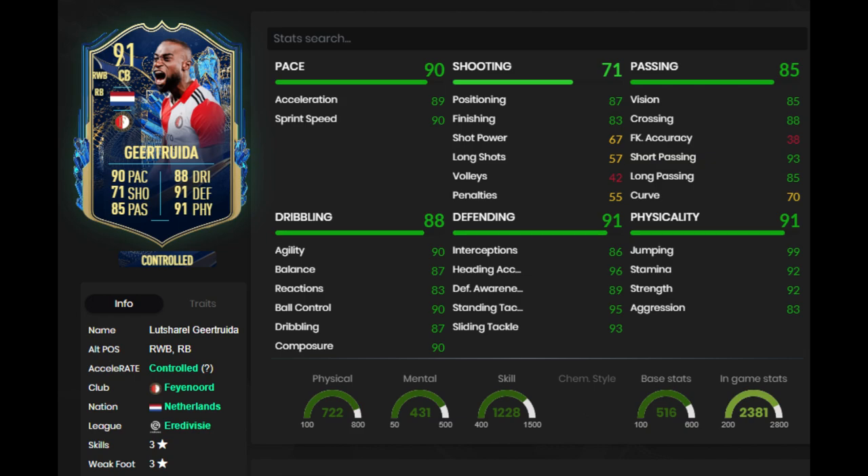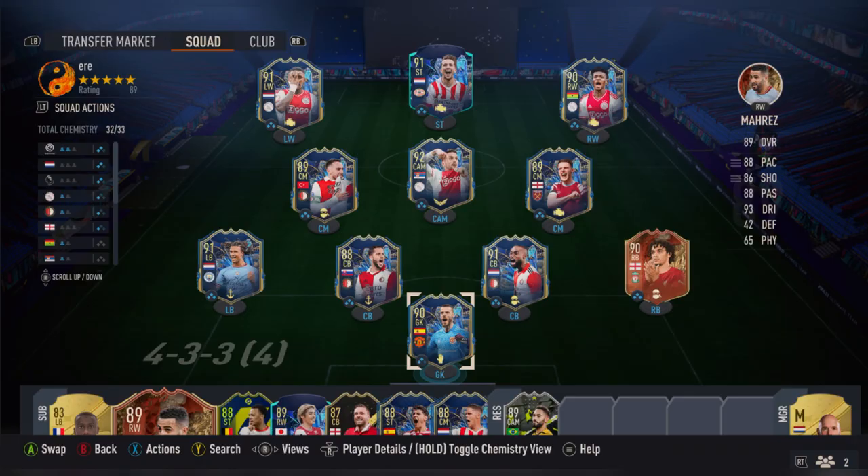Looking at his stats, he's got 3-star, 3-star. He can play right back as well, but I liked him as a center back a lot. He's got 89 acceleration, 90 sprint speed — insane for a center back. I also put a shadow on him in-game, so he's actually got 97 acceleration, 98 sprint speed. His defending gets boosts at 99 heading accuracy, 99 standing tackle and sliding tackle, 93 defensive awareness, 94 interceptions. Insane stats.